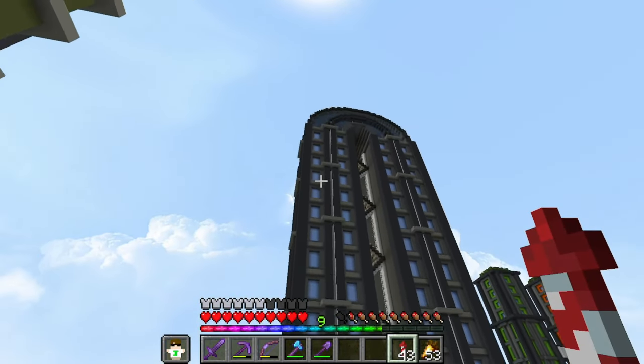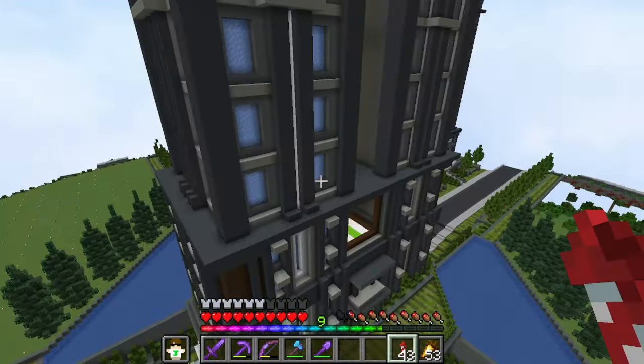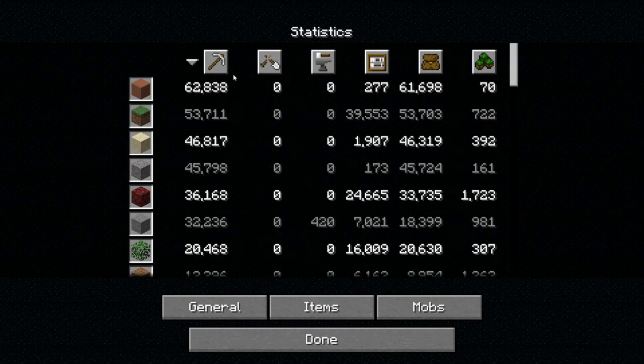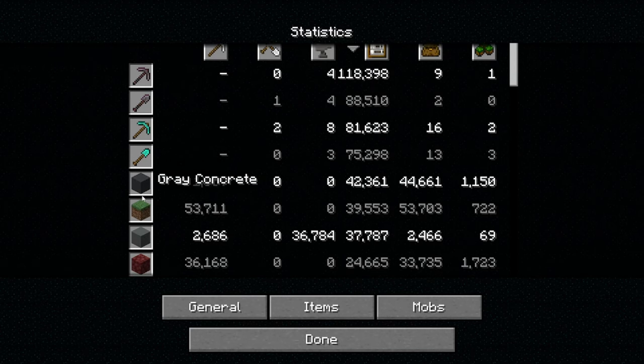Another thing I did in between episodes - which is more of a tedious task but it has to be done - is putting the grass layer on this area. I haven't done it here yet. If I check my statistics, grass block is up there second to terracotta, which I need for the grass and the roads and everything, so that makes sense.